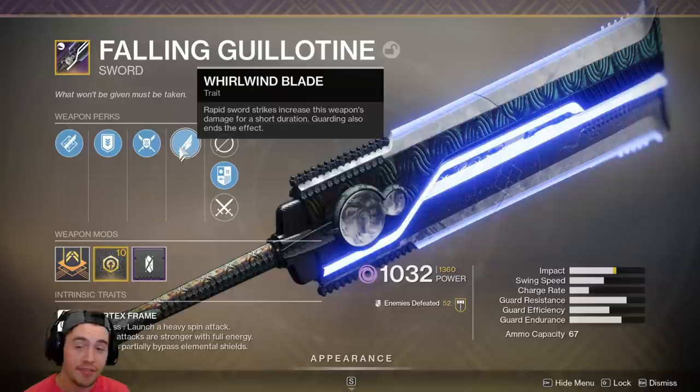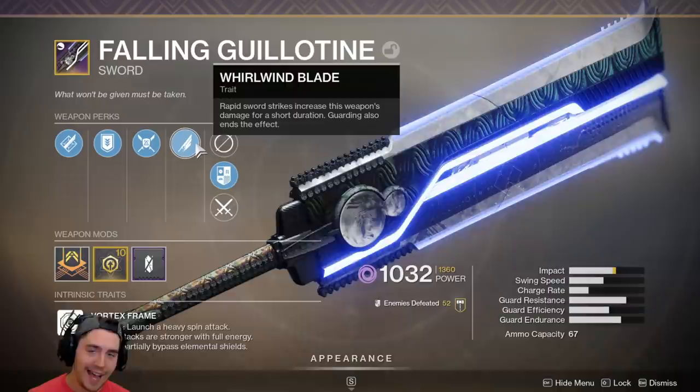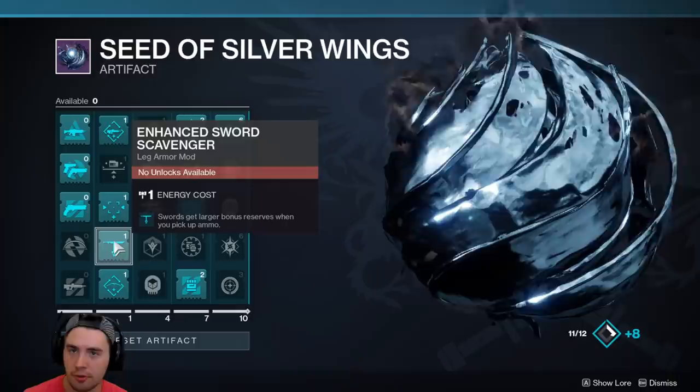This one right here is Falling Guillotine. It has Whirlwind Blade, and you're going to notice that these swords only have this one main perk. There are some blocking perks and other basic ones, but for the most part you only get one main perk. It has an intrinsic trait where when you press the heavy attack, you're going to spin around with your sword and cleave all the different enemies, and it also bypasses elemental shields.